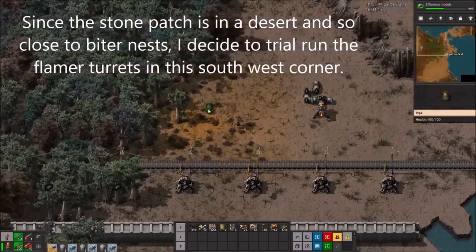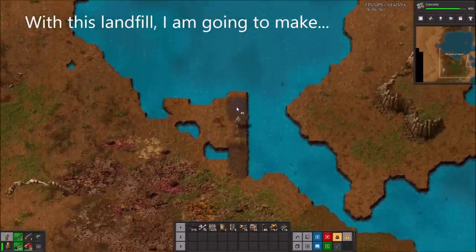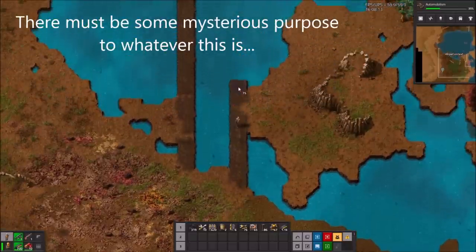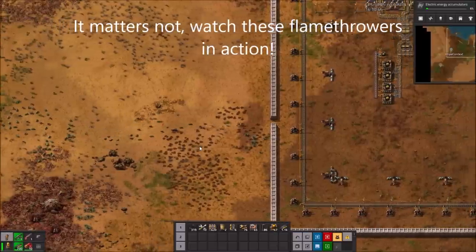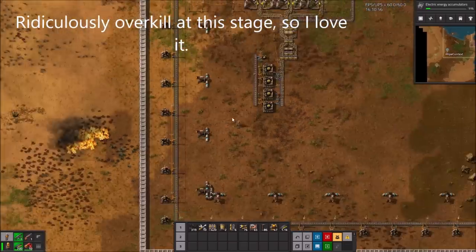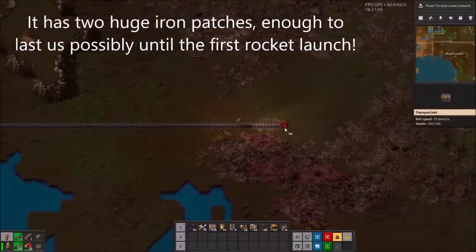Since the stone patch is in the desert and so close to biter nests, I decided to try and run flame turrets in this south-western corner. Of course the bots do all the work. With this landfill I'm going to make... a bridge? I already have a land bridge to get here. Watch these flamethrowers in action — ridiculously overkill at this stage, so I love it. Next I set my eyes on the real prize: this massive area to the south-east. It has two huge iron patches, enough to last us possibly until we launch the rocket.